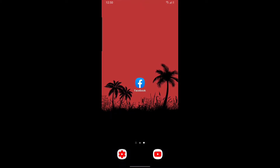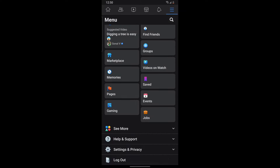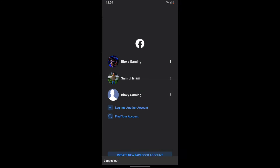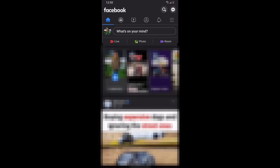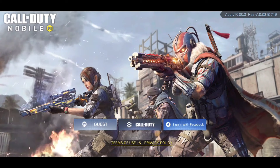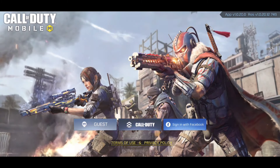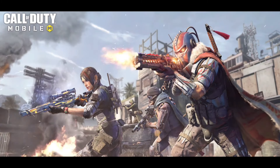We're back on the home screen. Again, open up Facebook — click on the three dots, scroll down, and click 'Log Out.' After it logs you out, log back into your main account. Once you've logged into your main account on Facebook, go back to Call of Duty Mobile. Back in Call of Duty Mobile, click the 'Sign in with Facebook' button again.